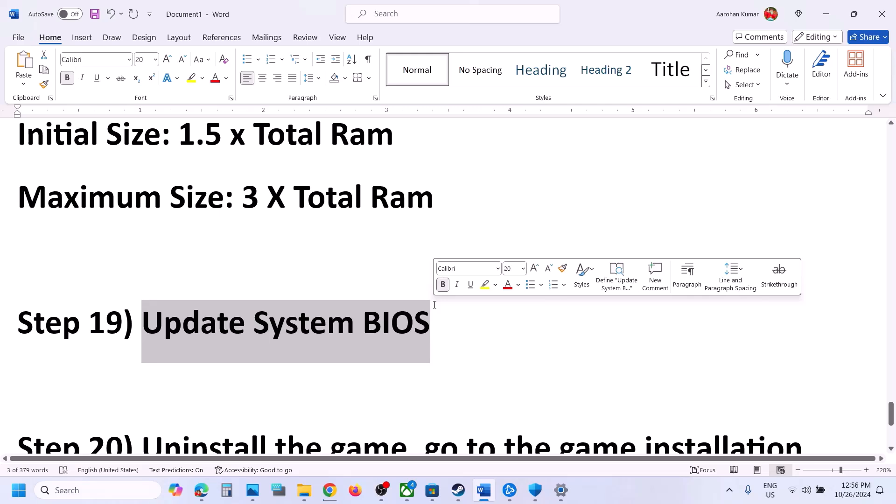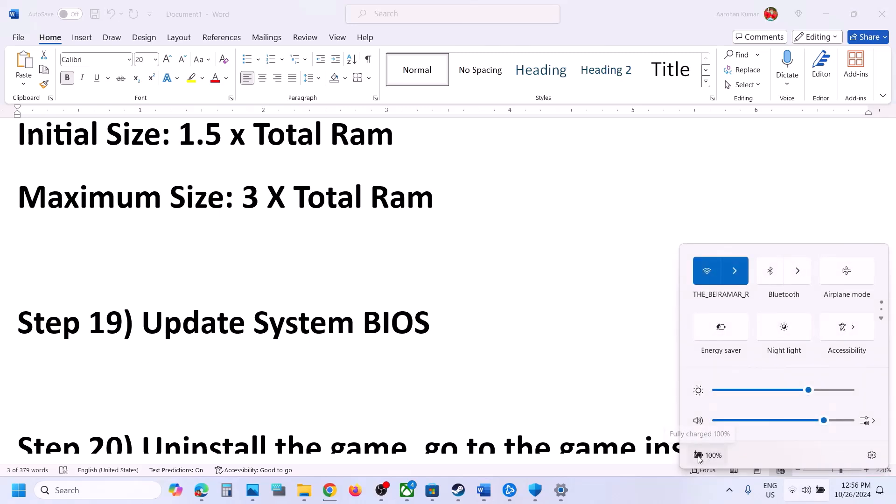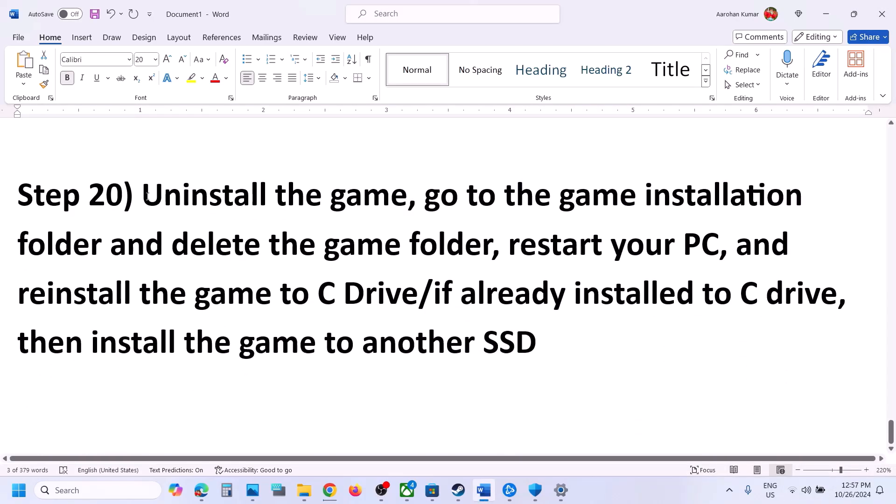The next step is to update your system BIOS. Go to your system manufacturer's website, select your model number, find the latest BIOS, and update it. In the case of a laptop, make sure your battery is charged above 10% and the AC adapter is connected when updating the BIOS. After the BIOS update, log in and launch the game.